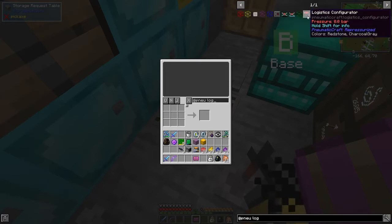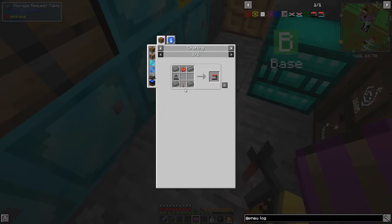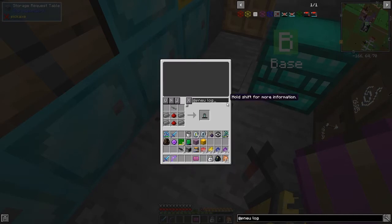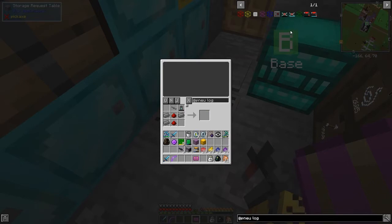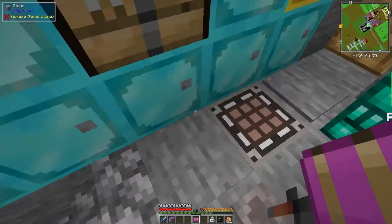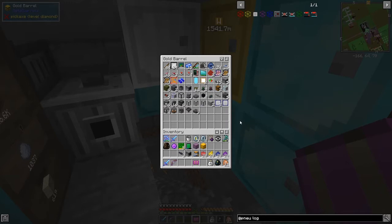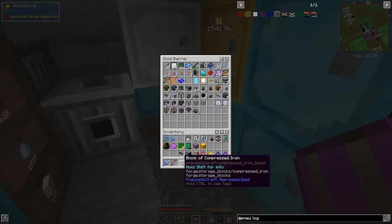The logistics configurator also needs charging up. For it we need some red dye, an air canister, a lever, and some compressed iron. We can make an air canister no problem, but I'm a bit short on compressed iron - I think we can do it with four. I have got some blocks of compressed iron in here.